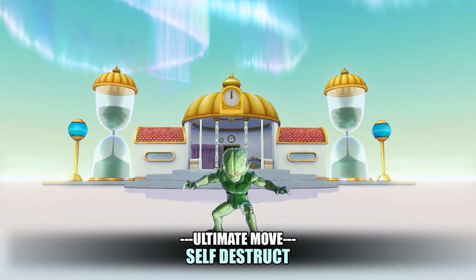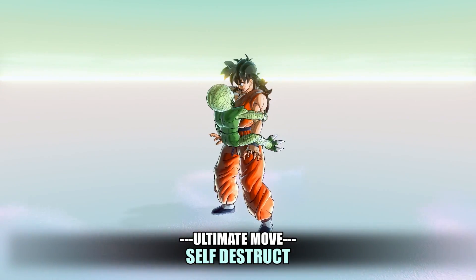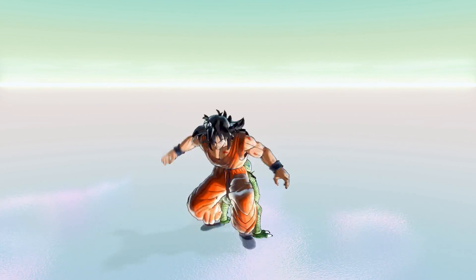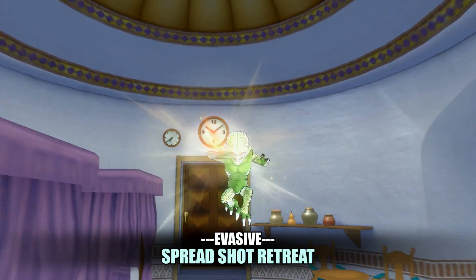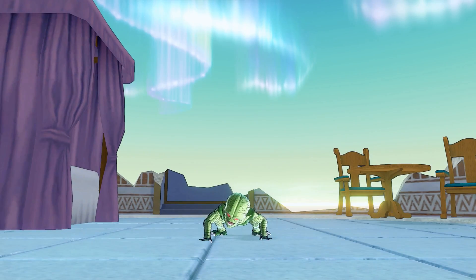And finally, his second ultimate is Self Destruct — the move he used in the anime to humiliate Yamcha, which also killed himself — and it does quite a substantial amount of damage considering how bad this character is. His evasive is Spreadshot Retreat to destroy the time chamber — ha, not really — but you know how it works.